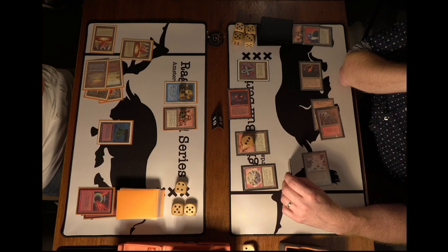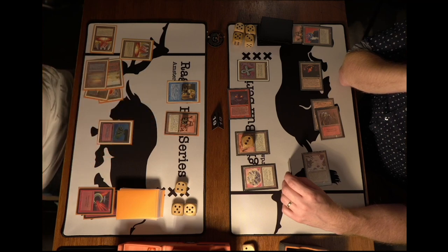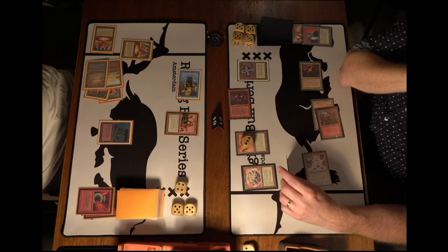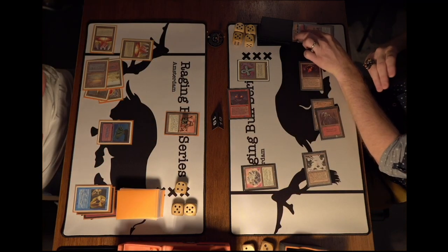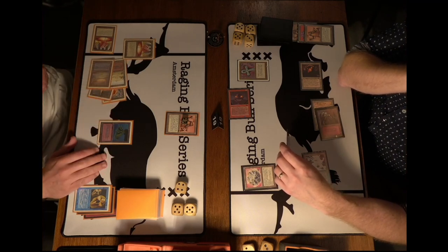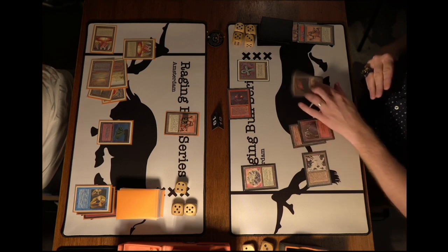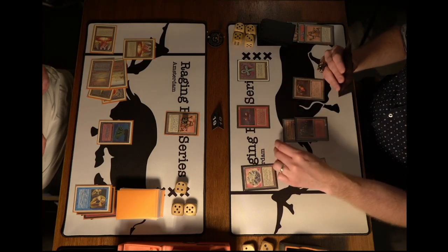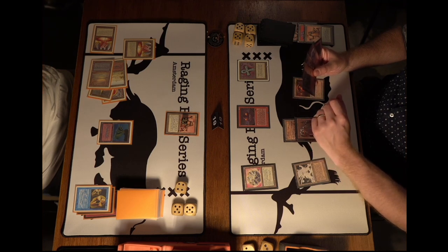Wouter can block with his Trike so Hank is in the tank. He attacks with one Trike. Wouter accepts the trade and both creatures die. Hank passes his second main phase. Wouter has four cards in hand including a Chain Lightning. He's thinking — I think I can see another Atog and a Mountain. Hard to tell what the third card is.